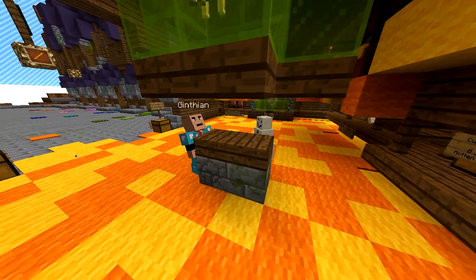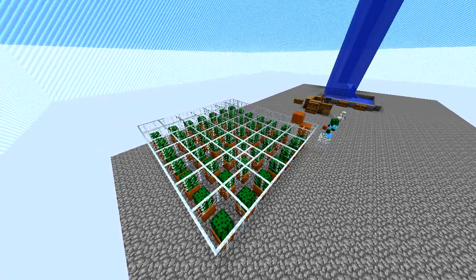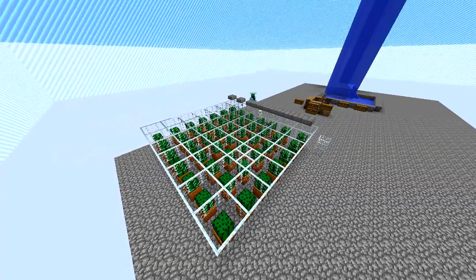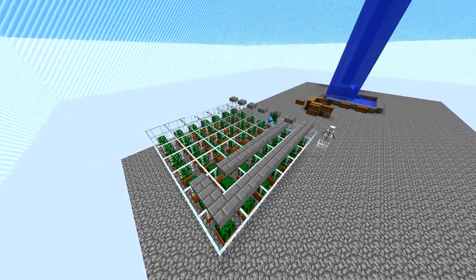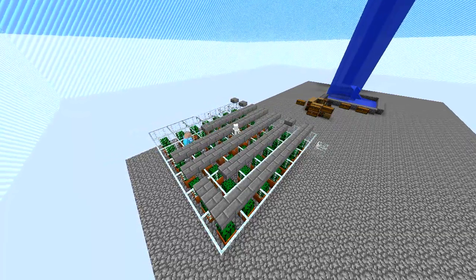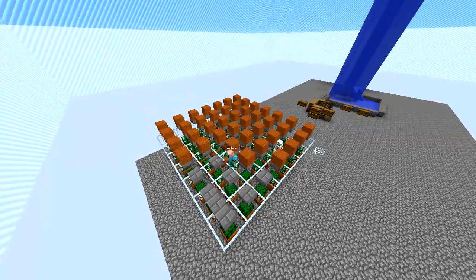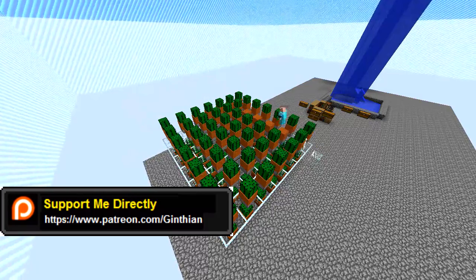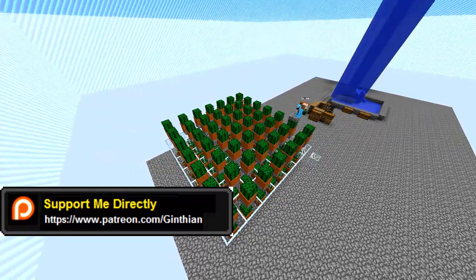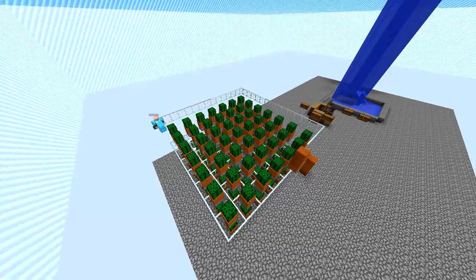Now let's go work on that next level. I came back and decided to work on the next level of the cactus farm. At the moment I'm working on putting the stone slabs above each of the cactus so that I can build the next level. Then obviously place the cactus and then start around it with the glass again. The question you may ask is why glass? Why do it like this?